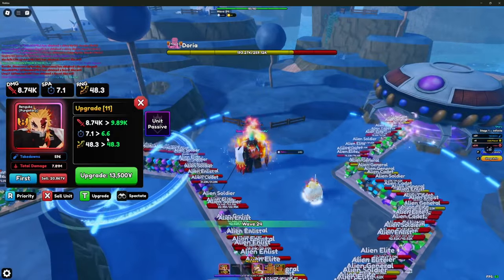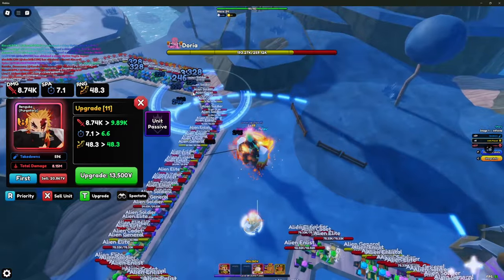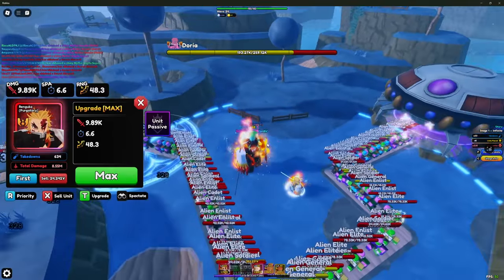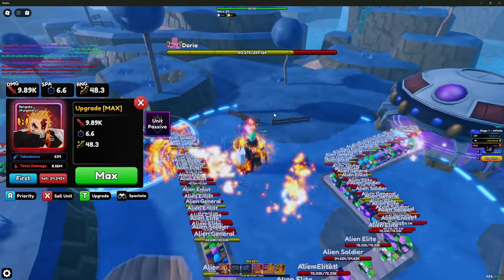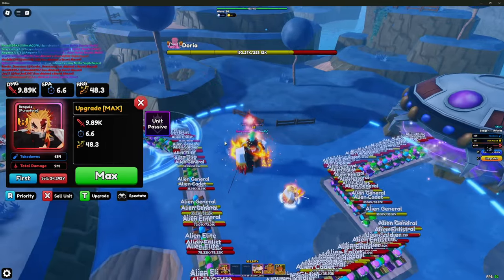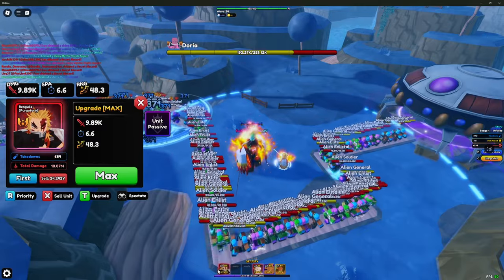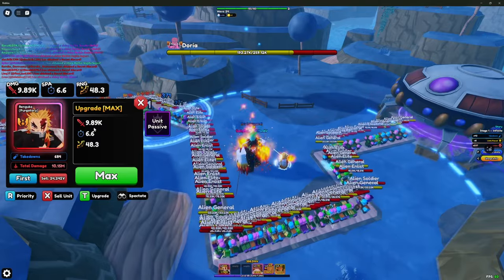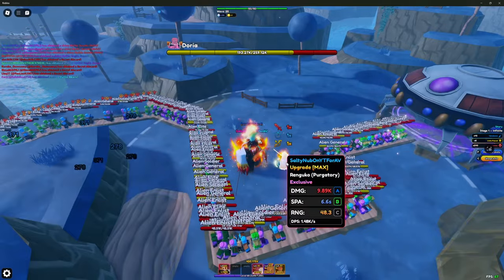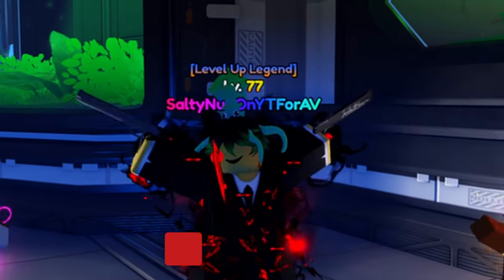Upgrade 12 — his final upgrade — brings his damage up to 9.89k, SBA goes to 6.6 seconds, and range stays at 48.3 studs. On upgrade 11 he also switched to a big splash AOE, which is quite nice. Now, since this guy isn't actually level 50 yet, his damage could definitely be above 10k with better stats. His stats are A, B, and C — not horrible, but it could be so much better.